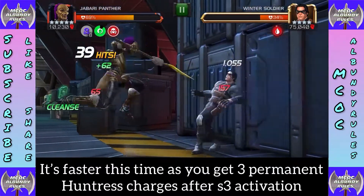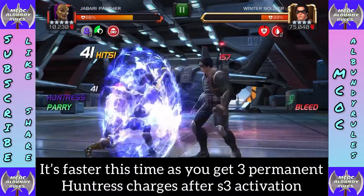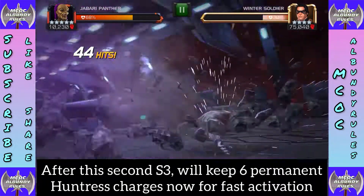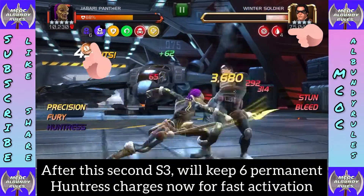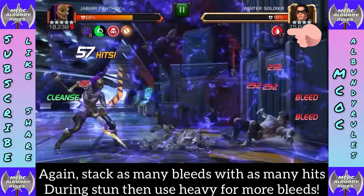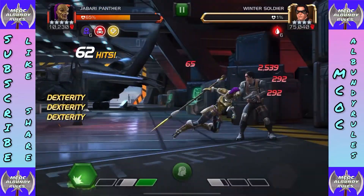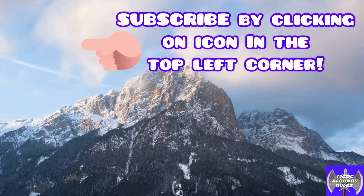I'm going to do the same rotation again — it's quicker this time because after that first S3 I started with three permanent charges. After this next one I'll have six permanent Huntress charges, meaning I can get back to the Hunt in less than half the normal time. I work my way back up to 10, have the S3 ready, and as soon as I activate the Hunt I immediately hit that S3 for the Fury. I do a whole bunch of hits — each crit is a bleed — then I get an easy stun and heavy right before the stun ends, and those bleeds go even higher. Then keep doing that rotation with some S2s, remember it gets a lot easier after you have those six permanent charges.